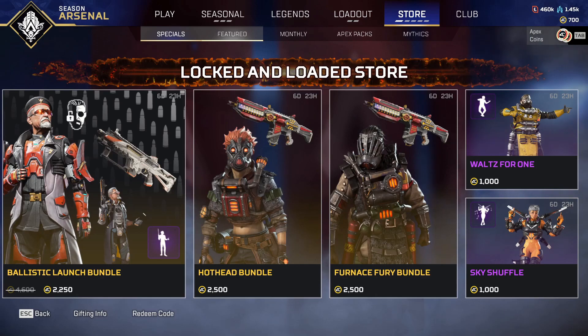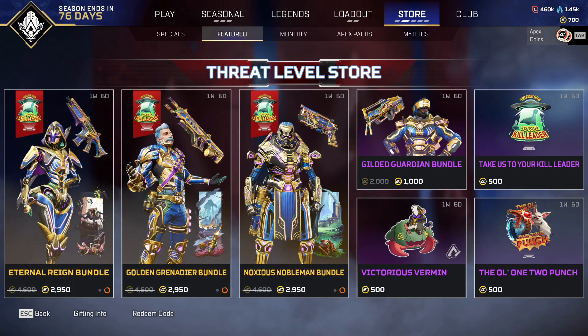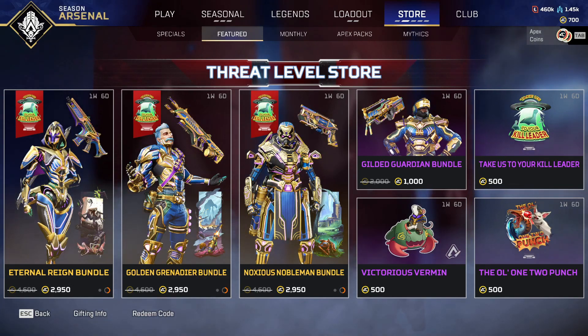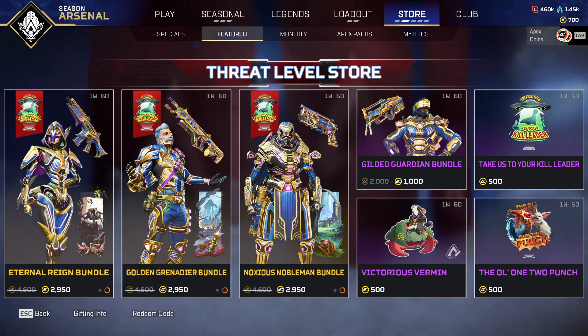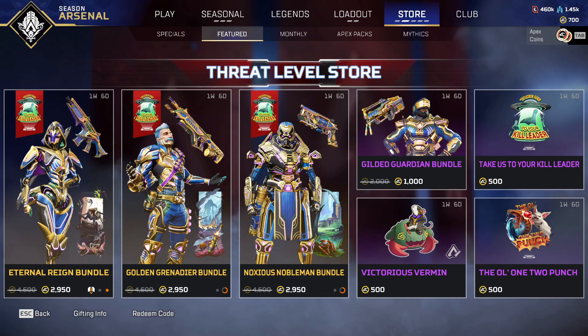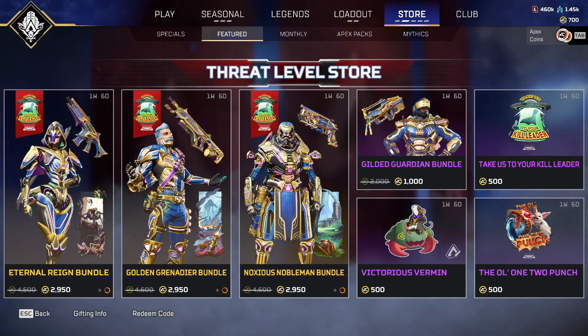This isn't really an event - it's just a store sale. They still have the Locked and Loaded store sale going on in the Specials as well. You would think they'd switch this over to the Featured, but instead we get a full range of new recolors. If you like the recolors you can check them out, but I wouldn't recommend it if you have the originals because some of the originals probably look better. My original Ash skin actually looks a little better than this one, and I like the original Wraith skin too.